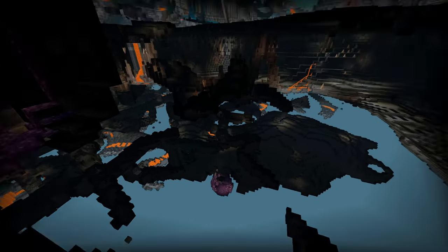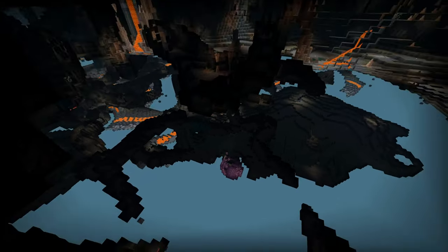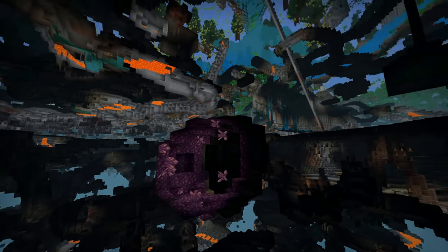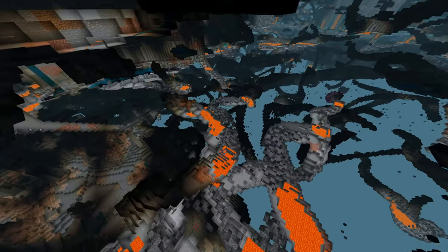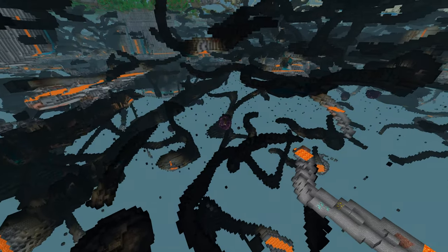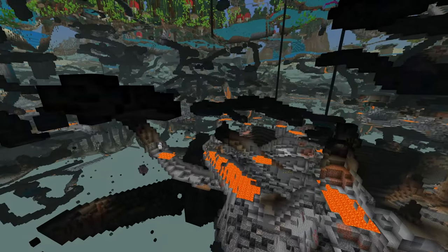— but two amethyst clusters right underneath the base, and since both of these are fully grown we could actually have all of these running at the same time collecting amethyst shards so that we can make tinted glass. There are possibly a couple of other nearby amethyst clusters we could automate, but the two right here should be plenty fine for the meantime.